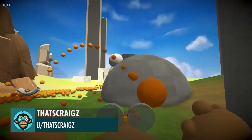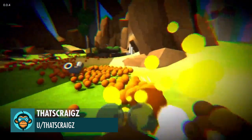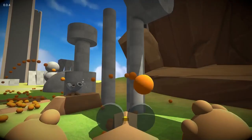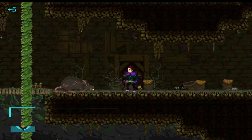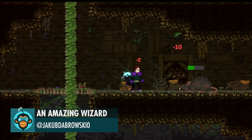Weird flex in a physics foraging game where you're a mole with 9 stomachs by That's Craig. Meet Savage Rat, a very hungry beast by an amazing wizard — the link is below.